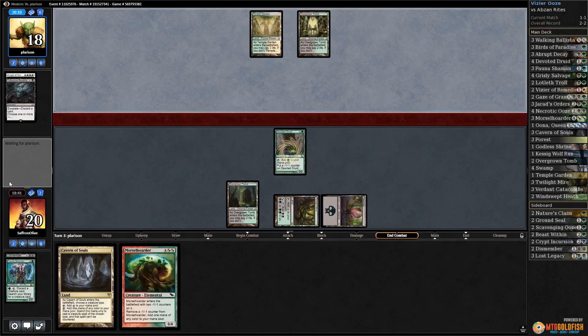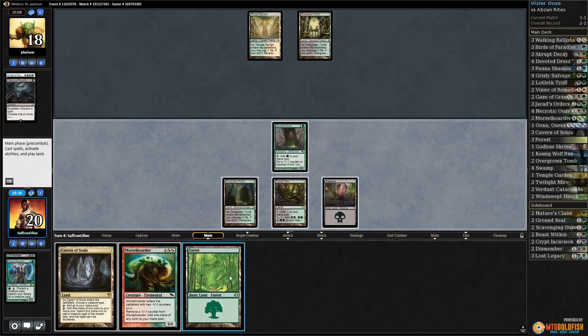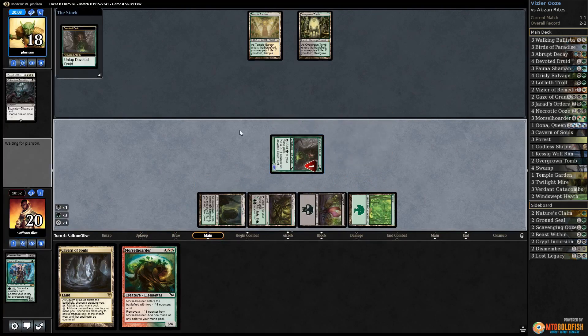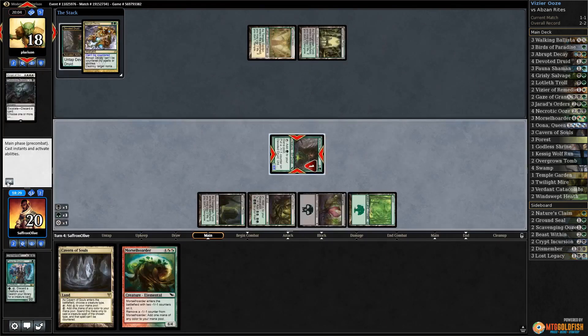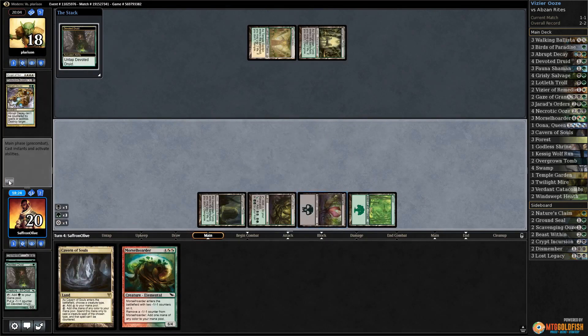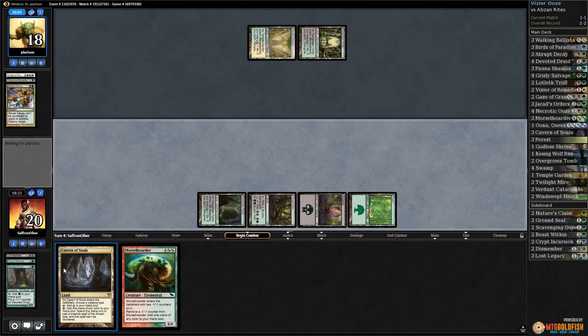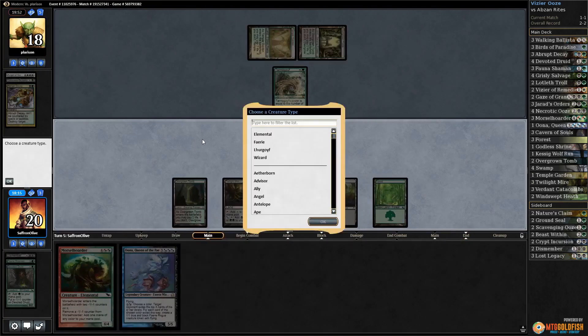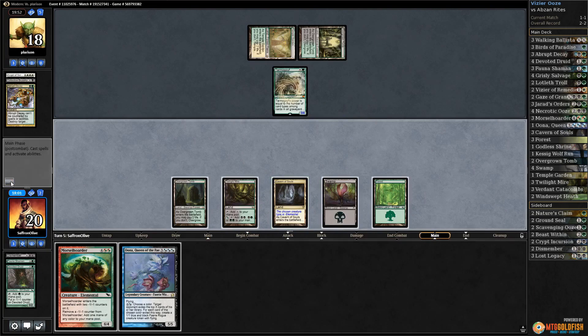Opponent just passes — play a Forest, come on Morsel Hoarder you can do it. So much for Morsel Hoarder this turn or next turn — we're in a nightmare scenario. Does our opponent peel the land to reward the risky keep? Tarmogoyf. Play Cavern — black, black, black, black — we name Elemental and pass the turn.